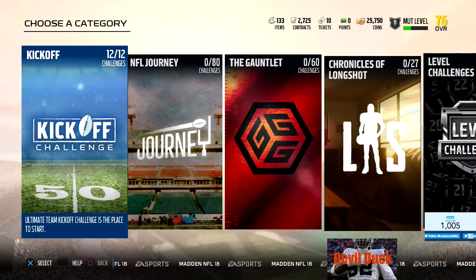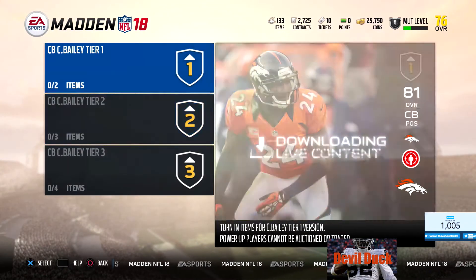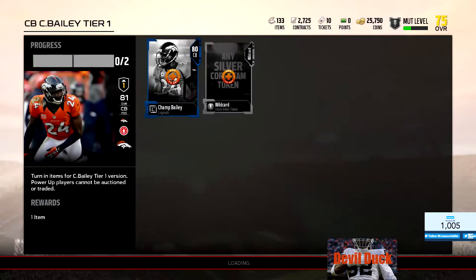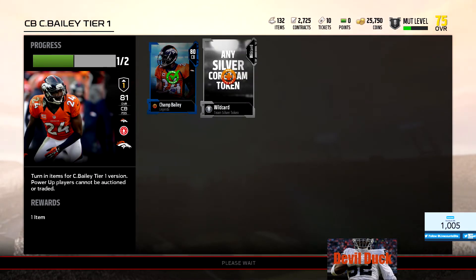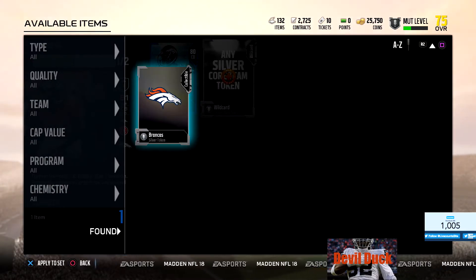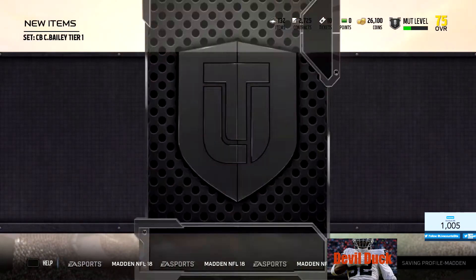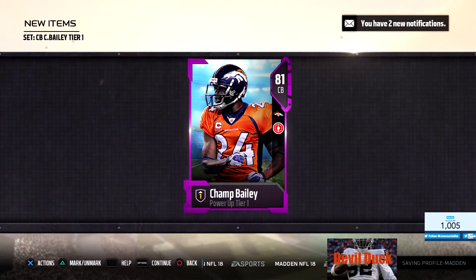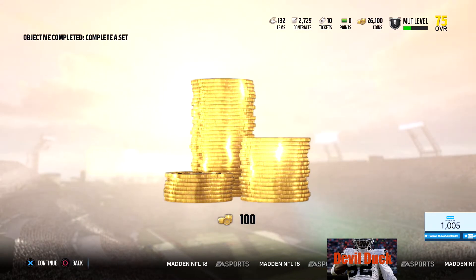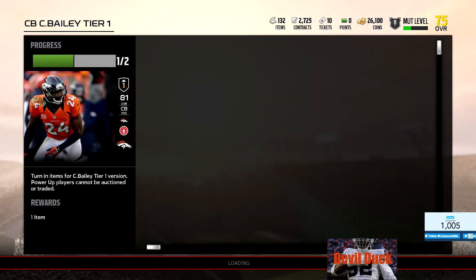So just to show you how it works - you can upgrade Champ Bailey. We got him at Tier 1. Add him to the set first, and then use the wild card we got from the challenge. Complete the set and we now have an 81 overall Champ Bailey. I don't know exactly what got boosted up, but you do get something for completing the set. We got an objective complete.